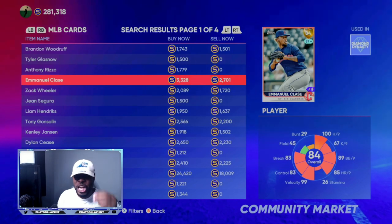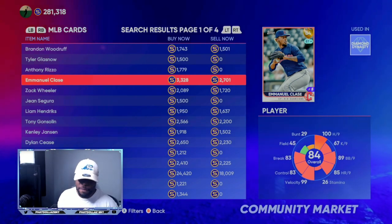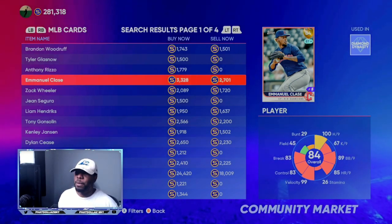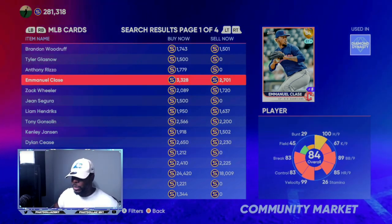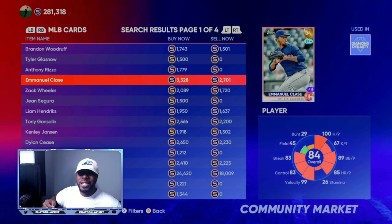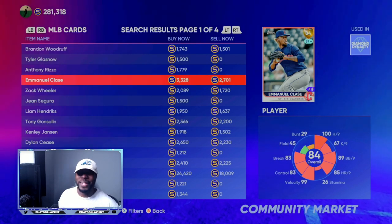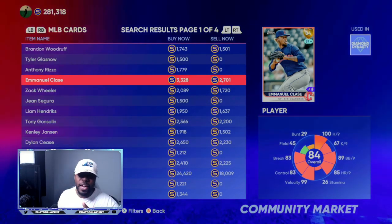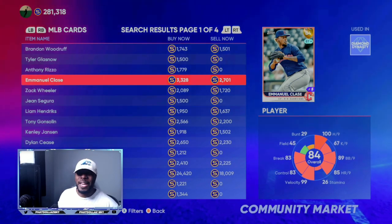On top of that you also have roster investments where you can make a lot of stubs. I spent 800,000 stubs to complete the George Brett three days ago and I was down to about 15 to just over 20,000 stubs. I grinded the Mini Seasons method and got all the way back up in two days - probably five hours of play - to 300,000 stubs.